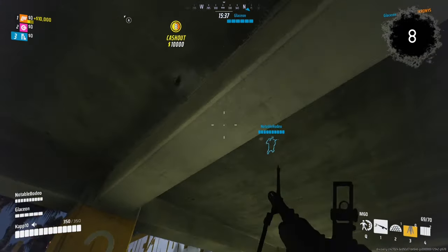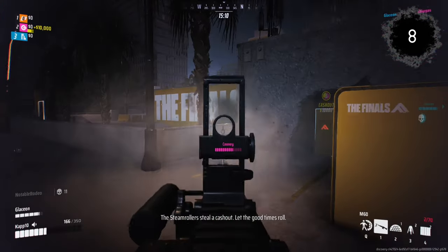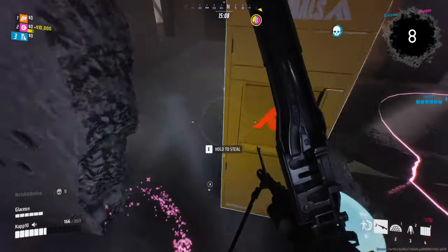Motion Sensor: Place your motion sensor on the floor above or below the one you're trying to cover, to avoid enemies seeing or destroying them.